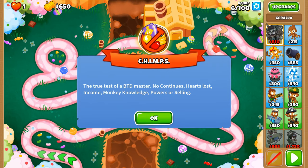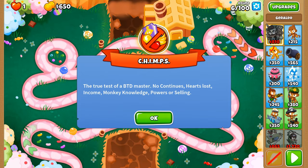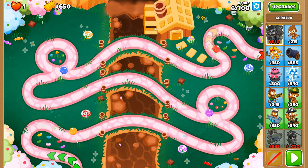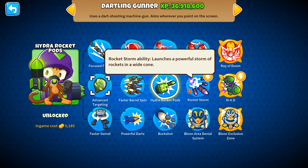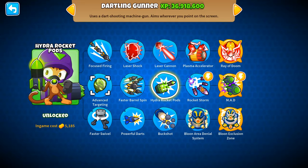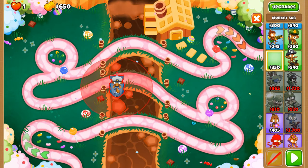Two Mega Pops is an achievement in Bloons Tower Defense 6 where one of the towers you put down in a CHIMPS game has to get two million or more pops throughout the entire game. Today we're doing this with the Hydra Rocket Parts — we've yet to do either of these two paths, but we're going to go with the non-ability part starting us off.